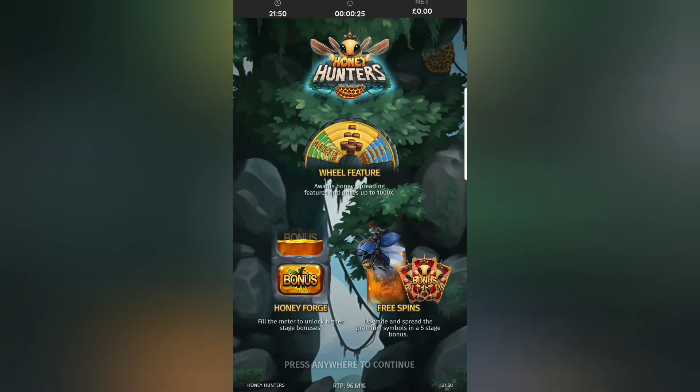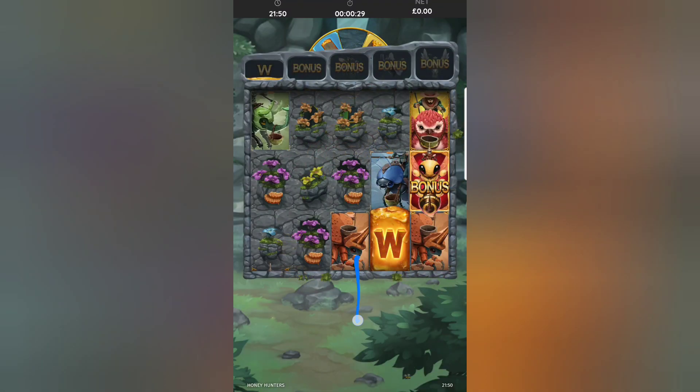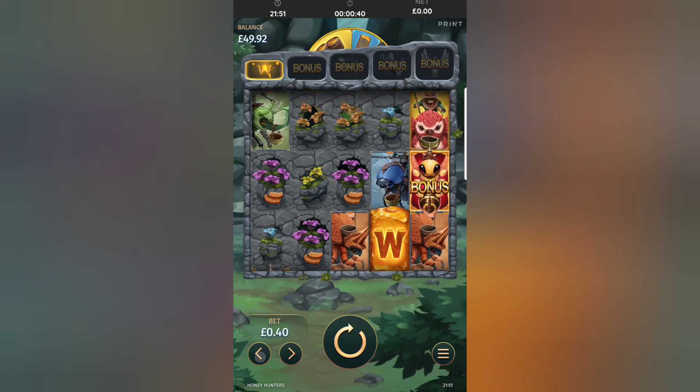The only thing is with this — look down the bottom — the RTP return to player percentage is right down. I was drawing an arrow and it went to 96%, I think. The only other thing: it wants me to play in portrait mode rather than landscape mode, which I'm not keen on. I'm put off by the portrait mode.